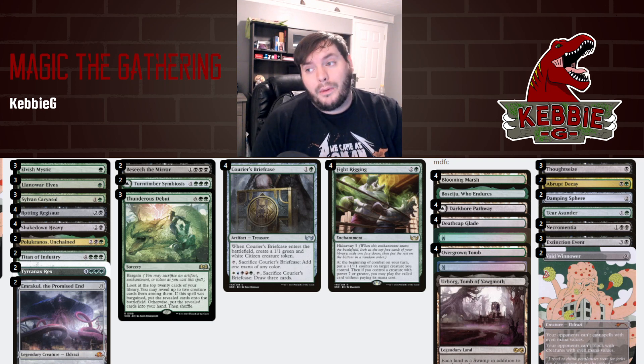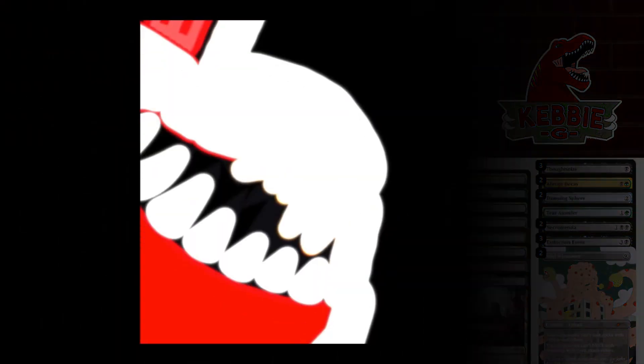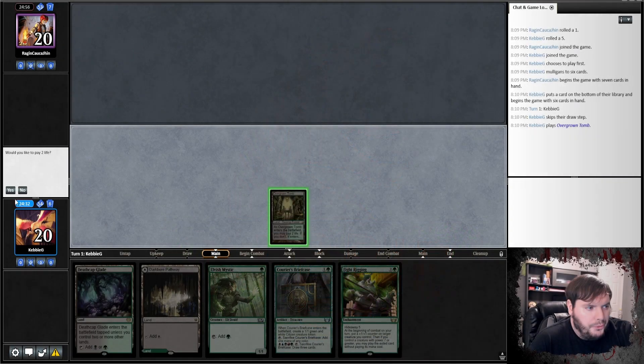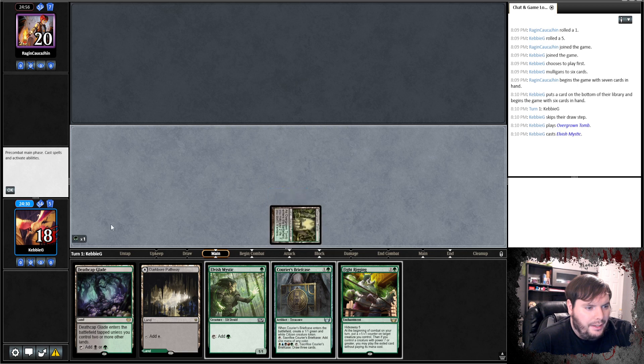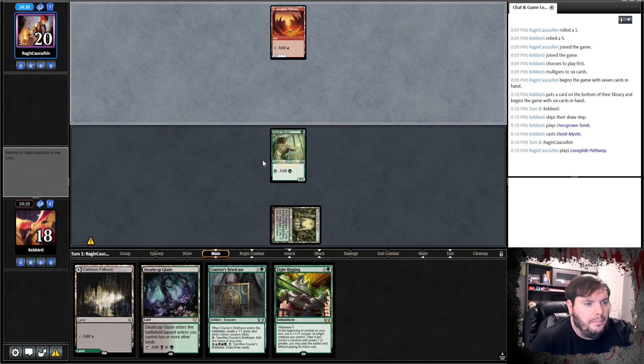That is what we're built to beat — let's see if this deck can compete. Pioneer, let's get into it. Overgrown Tomb untapped, Elf, go. Opponent plays Pathway on Red — probably going to be a burn spell inbound.